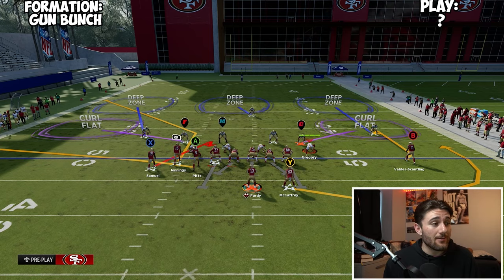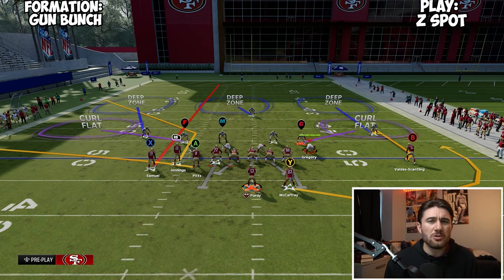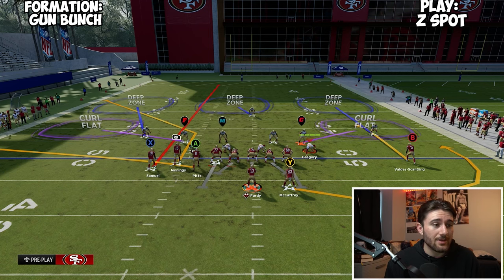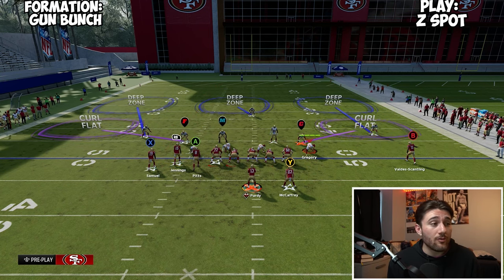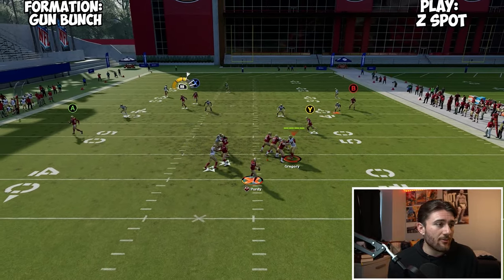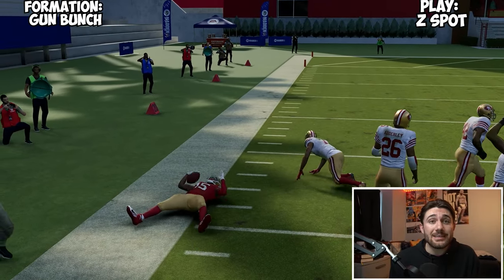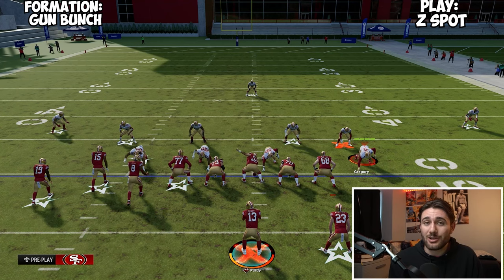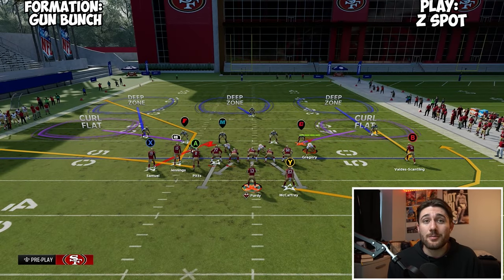The next play I like to run, particularly versus cover three, is Z Spot. All I'm doing is streaking the outside bunch guy. I'm really looking at that corner route from the post receiver, Jawan Jennings. I'm going to free-form that thing straight down, click on to avoid the knockout, and we've got a really easy flood concept versus cover three. If their cloud flats or zone drops aren't too far back, you could throw those over. This is just something I like to mix in, especially for zone, to pick up chunk plays.